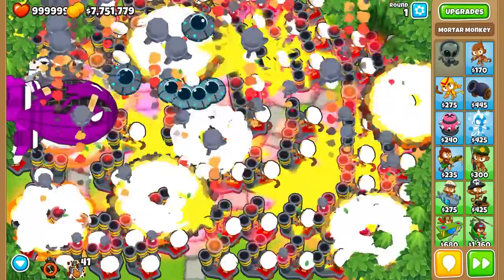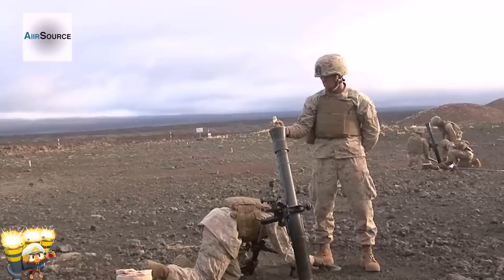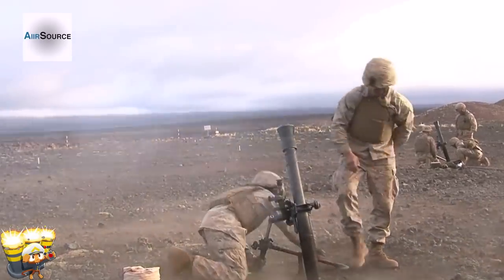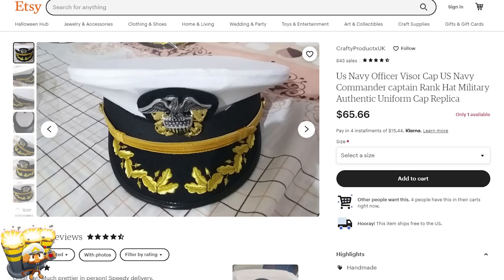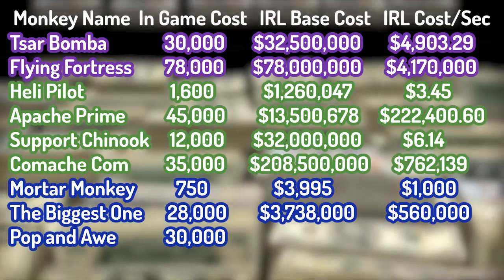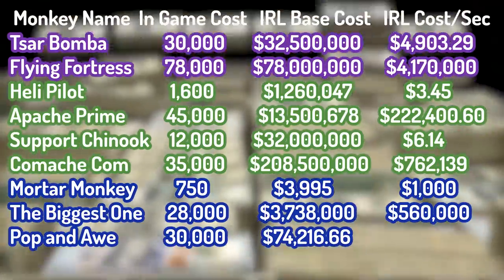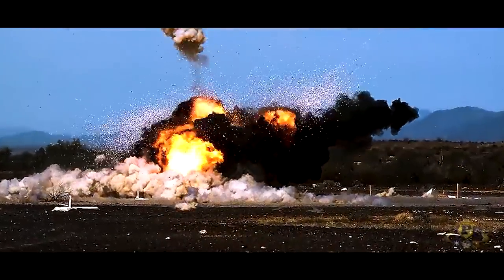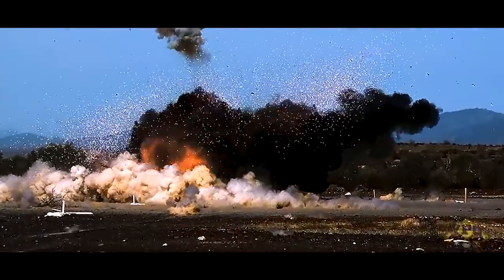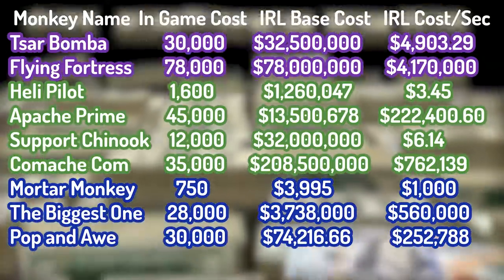The Popano Monkey costs $30,000 cash in-game. In real life, it's a set of three M252 81mm medium mortars, each costing $24,717. The hat costs $65.66 on Etsy. The total base cost of the real-life Popano Mortar Monkey is $74,216.66. It fires off a deadly M982 Excalibur rocket costing $68,000 once every 0.269 seconds, giving it a cost per second of $252,788.